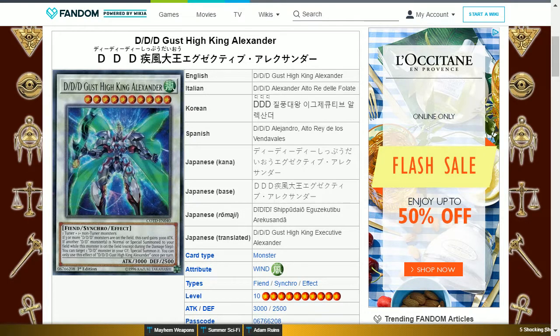This card is one of the three final DDD support cards to be brought out. Interestingly, this is an evolution of the original Gust King Alexander, but with fewer restrictions placed on it, as the original only permitted you to bring out a level 4 or lower DD monster, whereas with this version you can bring out any DD monster. This makes its first effect easier to use, as the cards summoned from its effect can be used to bring out DDD monsters.